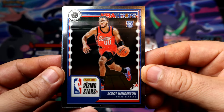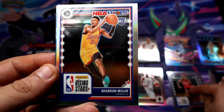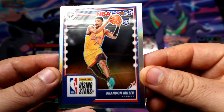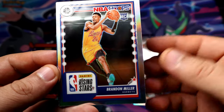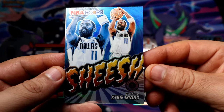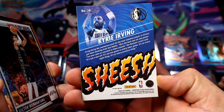Scott Henderson — I don't know what the hell. Can I get a regular rookie? Though all three have been pretty good so far. Brandon Miller again on the Rising Star and it's a silver version, or holo in this case — since it's Panini, if it's not Prizm they're holos. Kyrie Irving — is that a short print? Let me check.